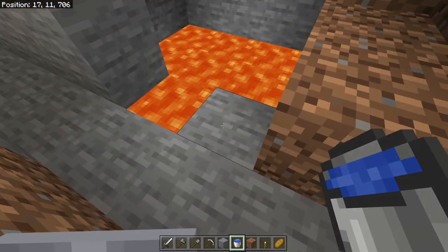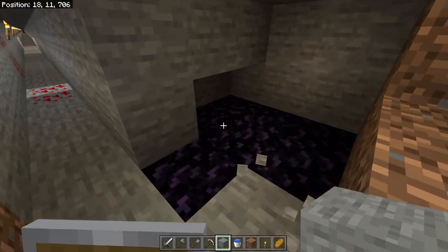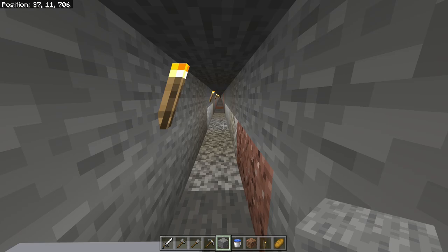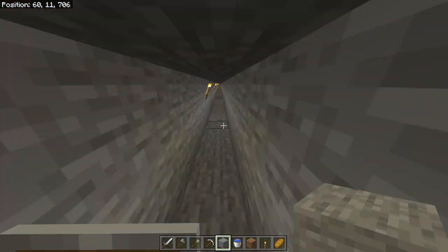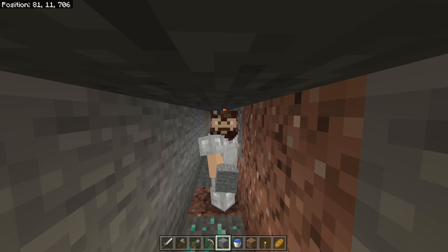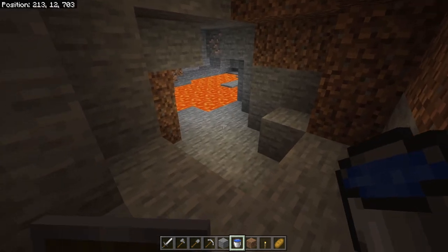If you see any lava, go ahead and just place a water bucket down. You would pick it back up with your empty bucket — that way you don't have any risk of falling into lava. Keep going down uncovering all sorts of goodies — lots of redstone, coal, iron. You'll even run across some diamonds. As soon as you get three diamonds, go ahead and make that diamond pickaxe — you're going to want that thing ASAP.